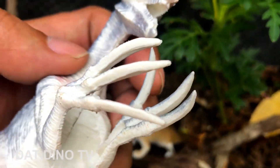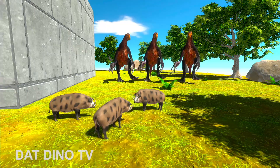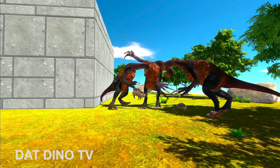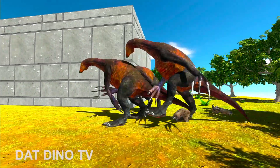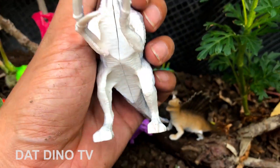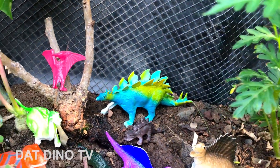Xoay gần cái móng cho bạn coi nè, rất là đẹp. Trời, nó săn heo rồi! Nó dùng bộ móng của nó để săn rất là nhanh. Heo rừng thì cũng không thể nào qua được, thoát khỏi được cái vòng tay của khủng long này.